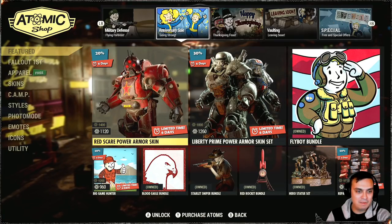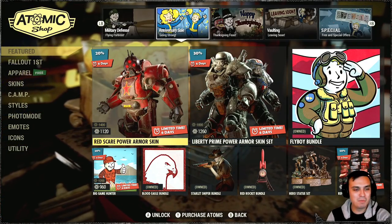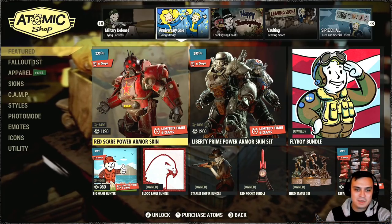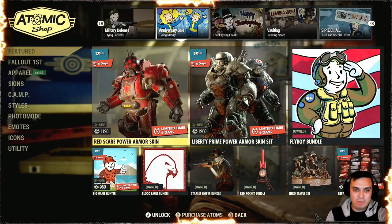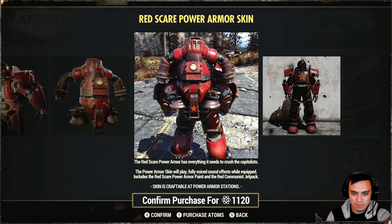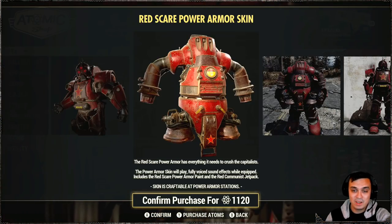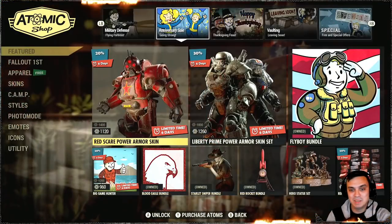Anniversary sale! I forgot when this game came out — I know it's two years ago, I don't know, it was November, but it wasn't like the 18th or something. So the Red Skate Power Armor with the jetpack — the Power Scale with fully voiced effects while equipped, includes a red jetpack skin, craftable at all power armor stations. Damn man, that jetpack looks pretty nice, but whatever.